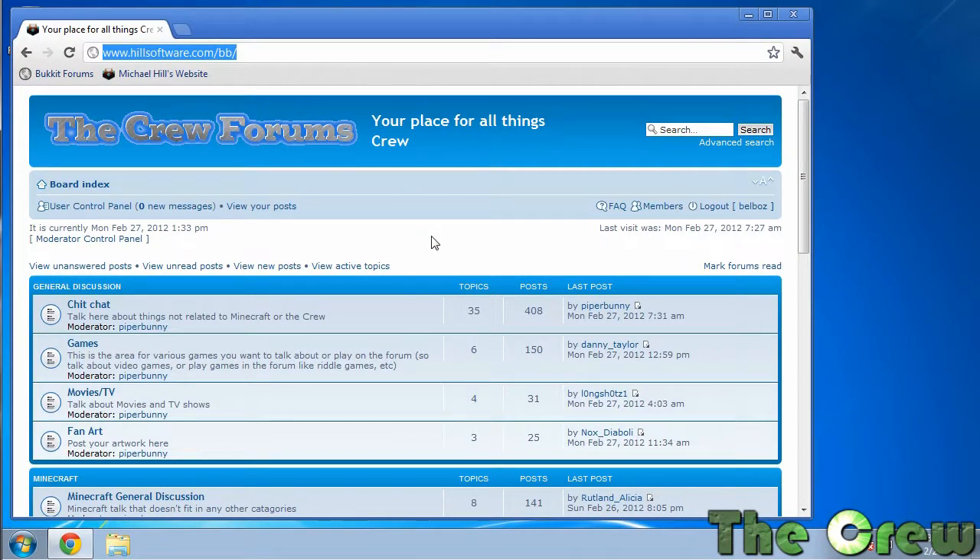Once you're logged into the website, what you're going to want to do is have your map already compressed into a RAR or zip file, as shown by Piper in a previous video — I'm going to link to that video here. Piper's video contains all the information you'll need to take your map and prepare it to send to us.